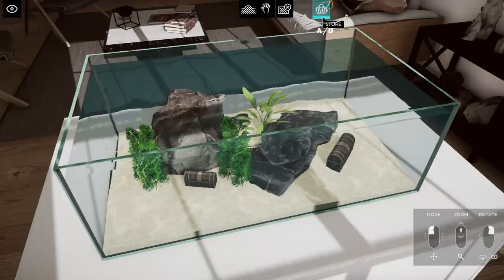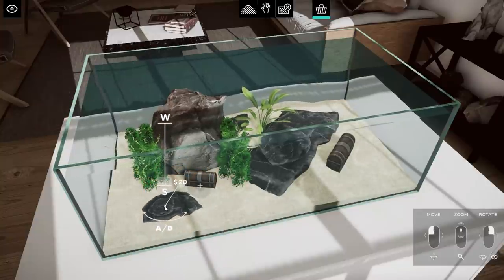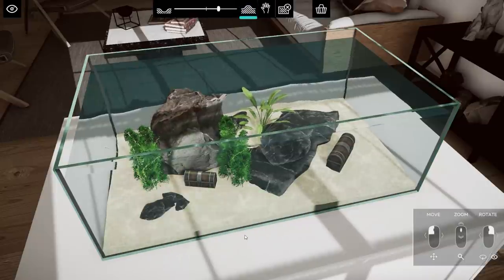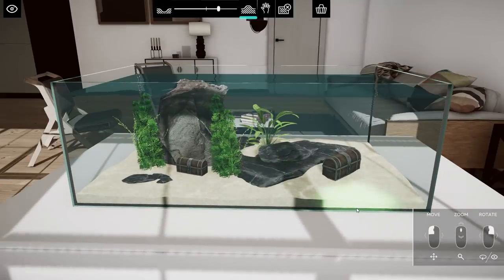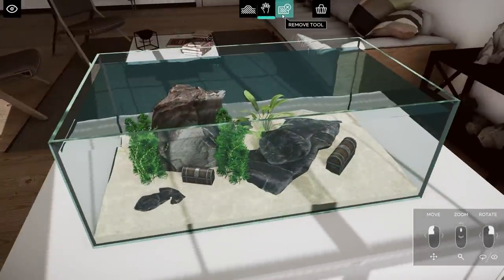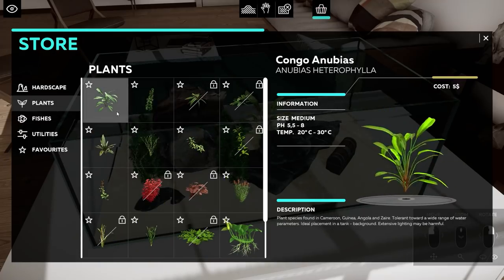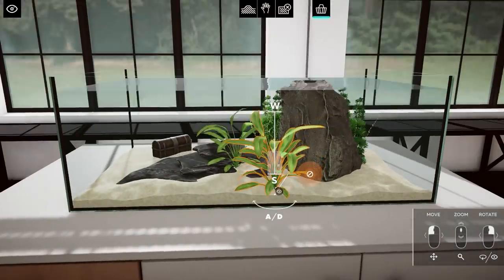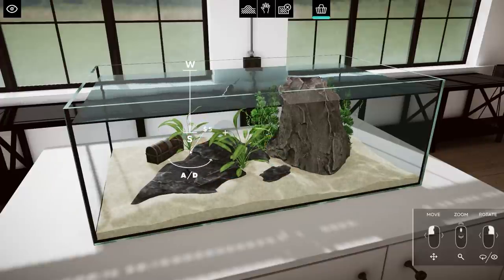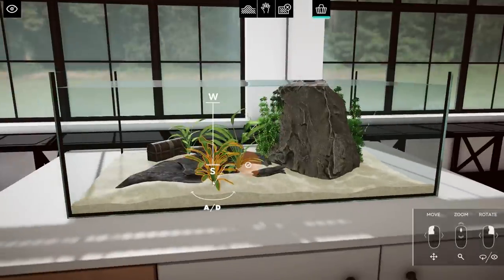Maybe just put it down like that, and then we're gonna have this rock — make that smaller, and maybe just hide it a little bit with the terrain here. We already have that chest of course — I thought I deleted it. Then we're just gonna remove that one. I think we're just gonna go for some more plants here. This is such a cool experience — this is the first time I'm ever doing this, but I'm really enjoying just creating your own aquarium like this. I think that's a lot of fun.